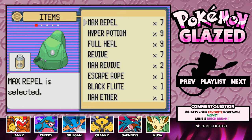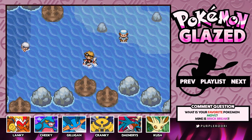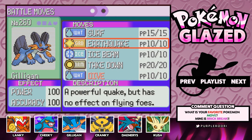Once again, thank you guys for all your tips and your comments. Make sure you give this video a like, it really helps the series. So let's get to surfing. If you guys remember, we just obtained the HM Dive, so we know we have to head towards this area. This is an area we previously explored but didn't look into much. We're at a bit of a crossroads, so we're gonna have to teach Dive to one of our Pokemon, and the only one that can learn it is Gilligan.